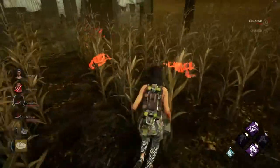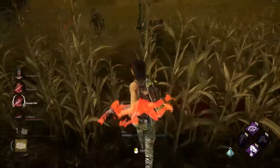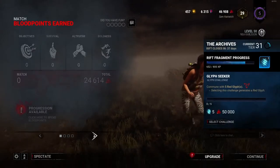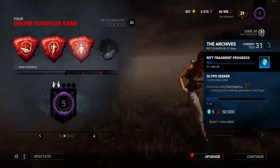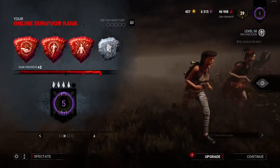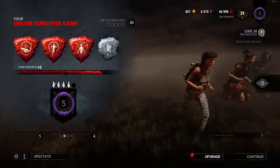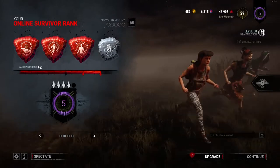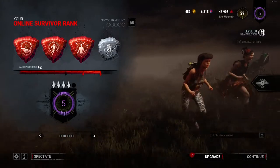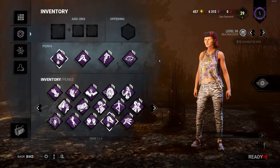Keep in mind that if you did really badly in a match you could actually lose a pip, and yes, you can go back in rank. At the end-match results there is a summary showing how well you did toward gaining a pip. You could lose a pip, hit the black one in the middle which is a safety pip, pip up, or if you did exceptionally well in all four categories — including not being downed — you can potentially earn two pips in one match.